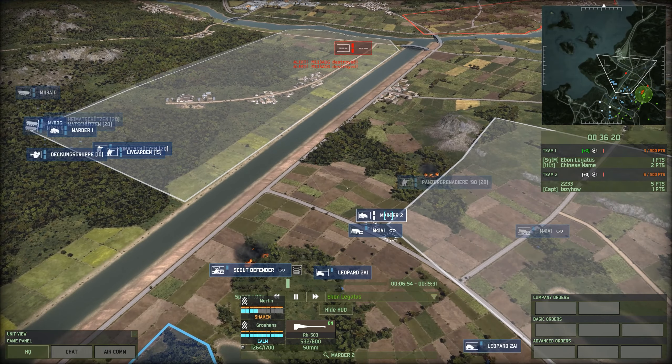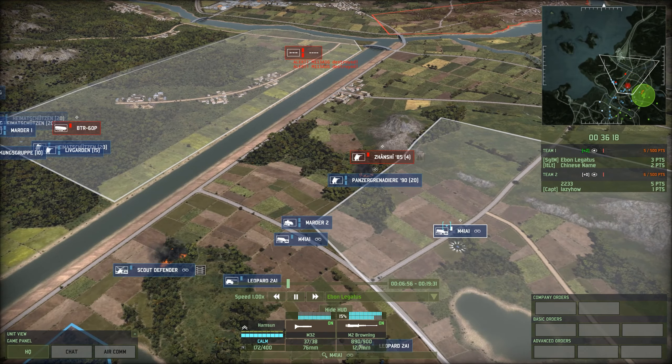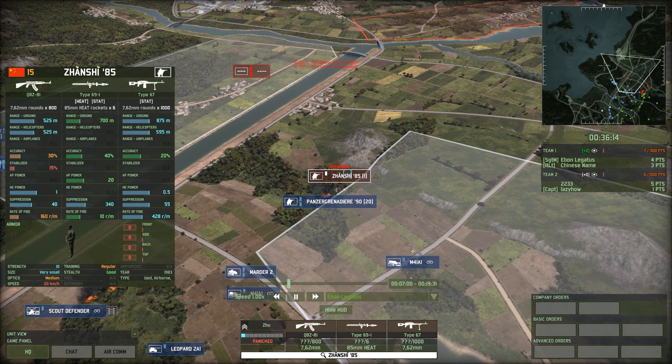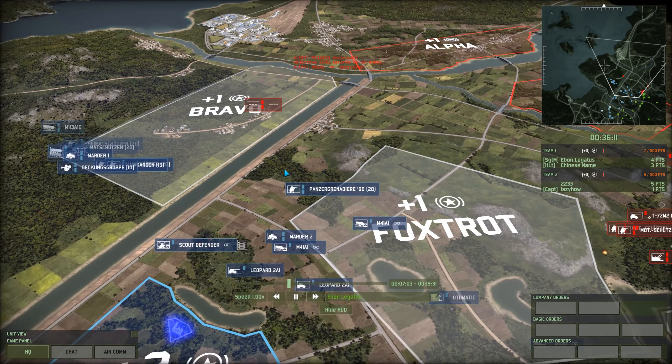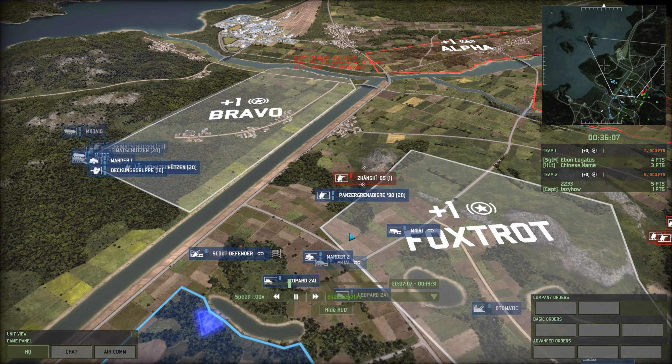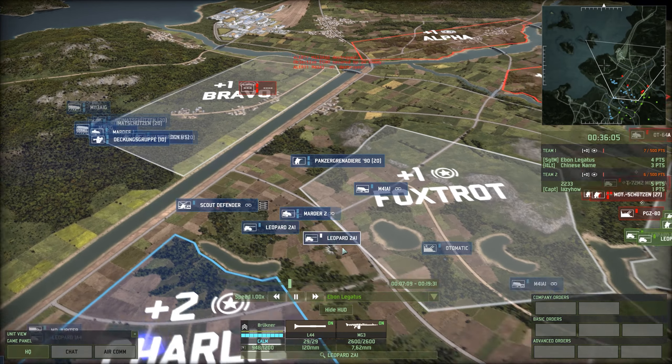ATGMs are coming in so I'm retreating my Martyr IIs and M4-1A1s back, with some Panzergren 90 leading the way. Zanshi 85s are 15 points apiece - not entirely cheap, and neither are the Panzergren. I'm doing a mirror image of what he's doing, but I had fire support online with the M4-1A1s and was able to retreat away from a bad engagement.